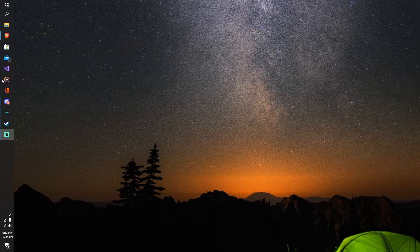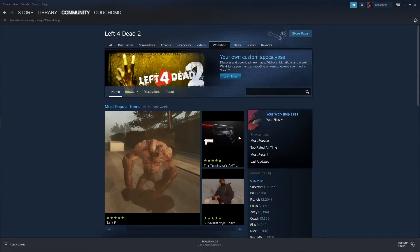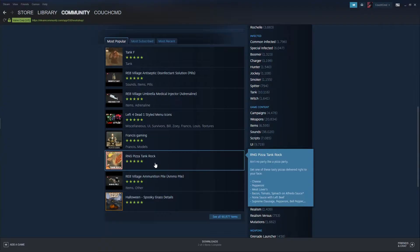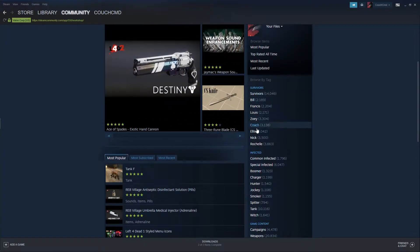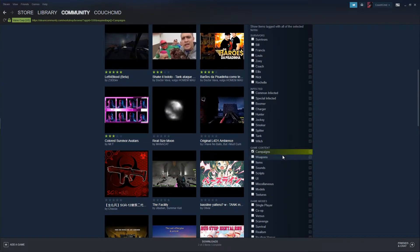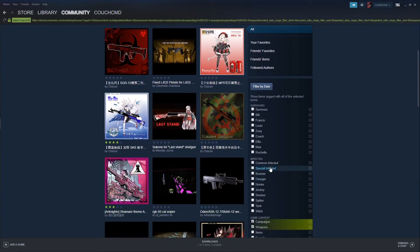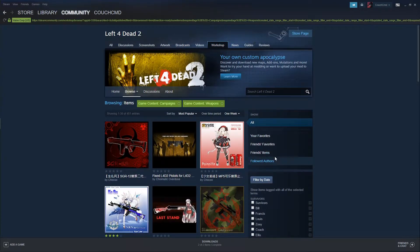We've got the Steam Workshop here. You just go to Left 4 Dead, find the mods you want, and there's literally anything you can think of — there is a mod available. As far as changing what your survivor looks like, adding additional campaigns, you name it, it exists. You want more weapons? There's more weapons.